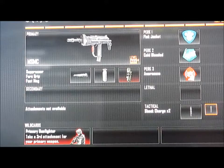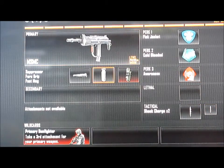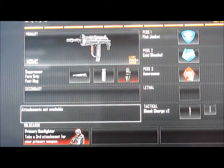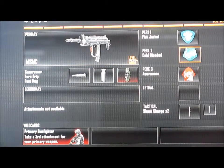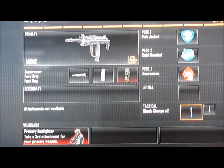So that's the class. It's the MSMC with suppressor, forge grip, and fast mag, with primary gunfighter as your wild card. Perks are flak jacket, cold blooded, and awareness, with two shock charges.